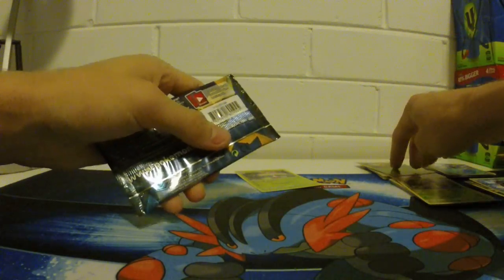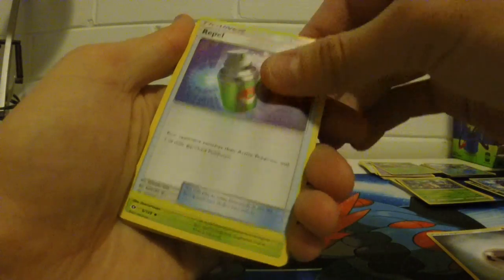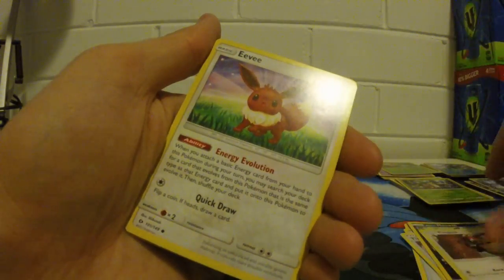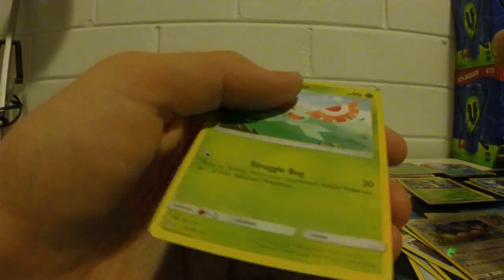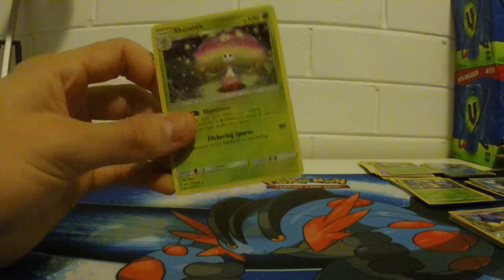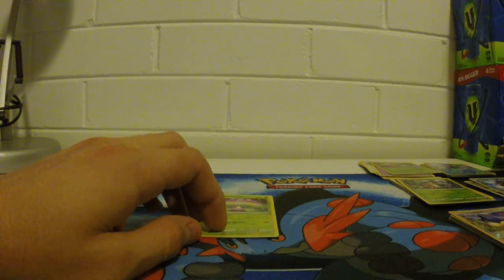There is one holo that we have gotten out of ten packs so far. How is that even fair? Code card. Metal Energy, Repel, Pincer, Timer Ball — I think Timer Ball is a new card for me, so I can be pretty happy with that at least. Psyduck, Spearow, Stoutland is our Reverse, and Mascarin — another regular rare. How is this even possible, guys? We've opened all of these packs so far and one holo, a few new cards for us, maybe two, three if we're lucky. But that's it. This is ridiculous.